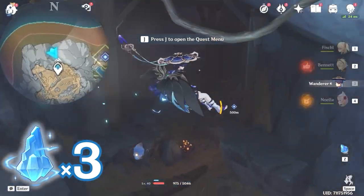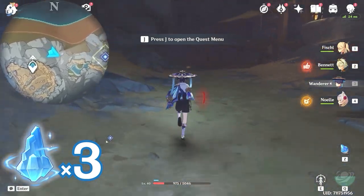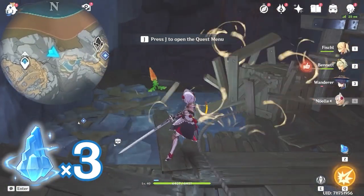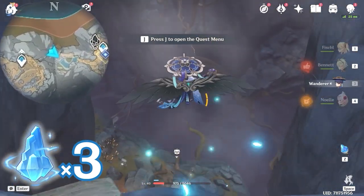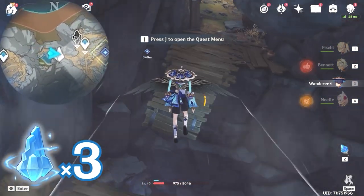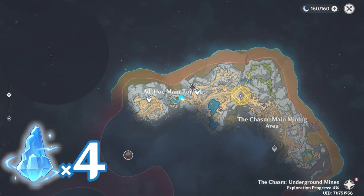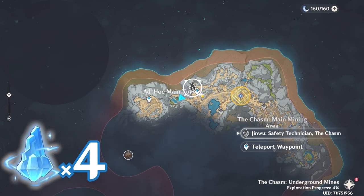After that, let's go back. Come to this end and we're going to glide towards east, right side on the minimap. This one is in the middle of the bridge. After that, let's teleport to this waypoint.